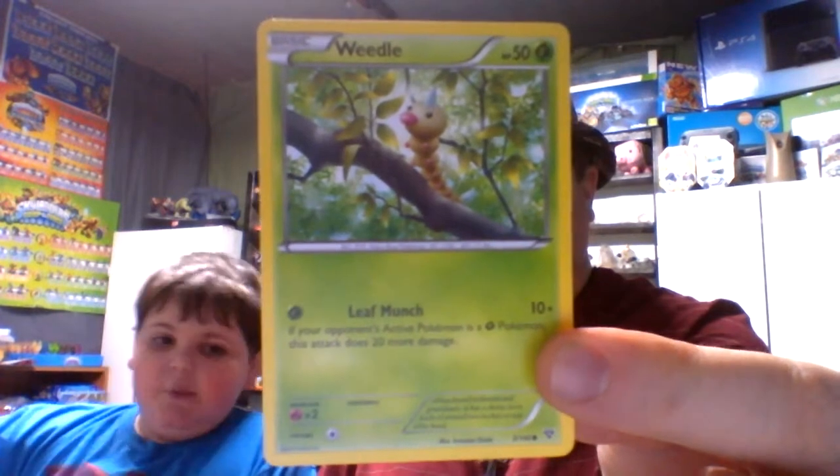Let me get this out. Here we go — let's put them over and do our card trick. So this is the XY pack. Here is Weedle. Energy card. Here's Timbur.